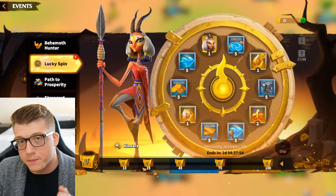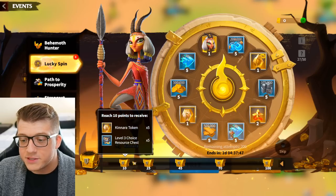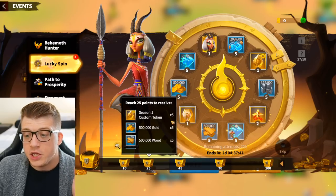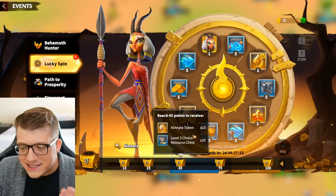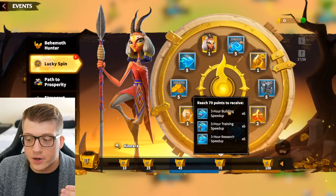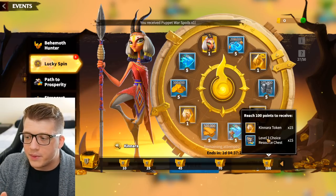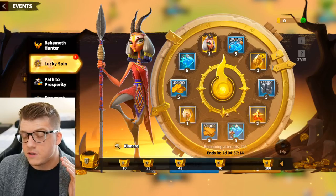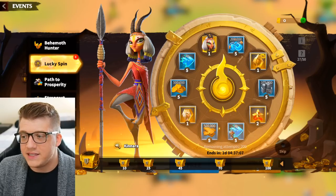100 vouchers is also the maximum number of spins you need to get the most amount of spin rewards. There are spin milestones: if you spin the wheel 10 times you're guaranteed 5 Kenara tokens and some resource chests; spin 25 times you get 5 universal Season 1 tokens; spin 45 times you get 10 of her and some resources; spin 70 times you get 10 universal Season 1 tokens plus speed ups; and if you spin 100 times you get 15 Kenara tokens and 15 resource chests.